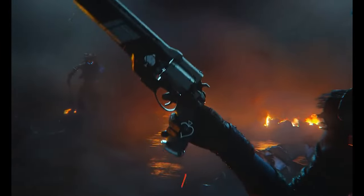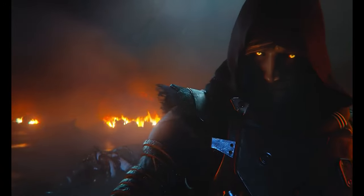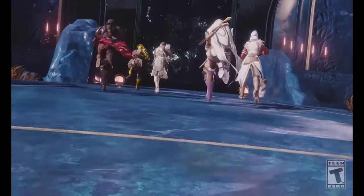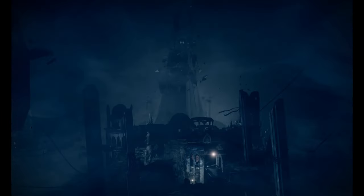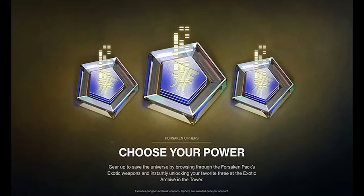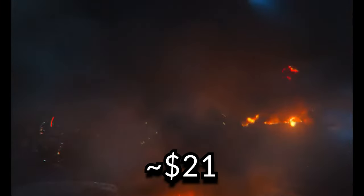Before Shadowkeep, there used to be an expansion called Forsaken, but this campaign got sunset — meaning it's in the Content Vault and you can't play it anymore. But you can still get the Forsaken pack, which will give you access to the Last Wish raid, the Shattered Throne dungeon, and Forsaken ciphers so you can claim some exotics from the Monument of Lost Light for completely free. Unfortunately there is no campaign. However, this DLC is around 17 pounds, just a little cheaper.